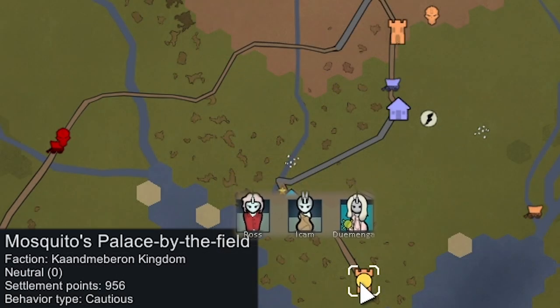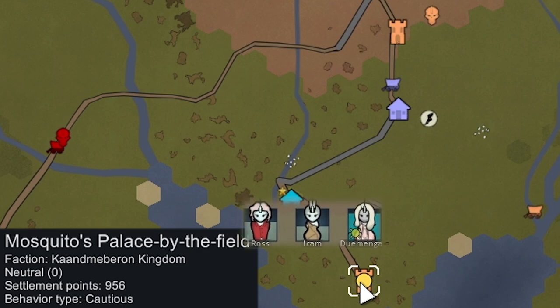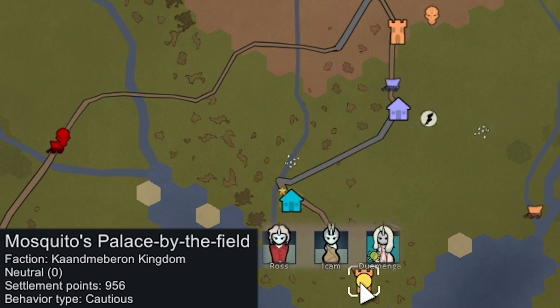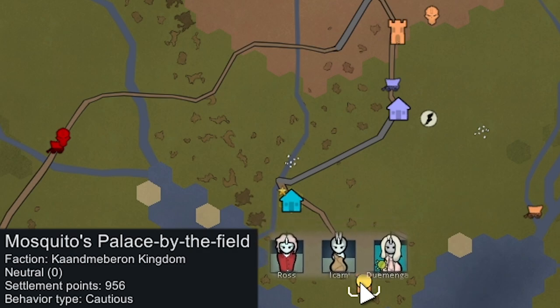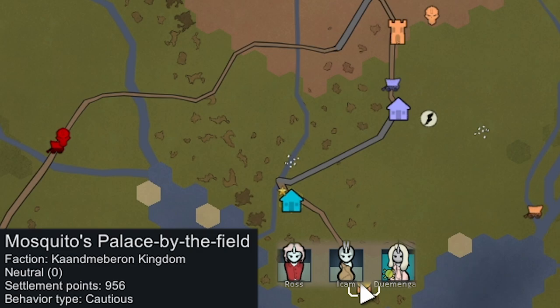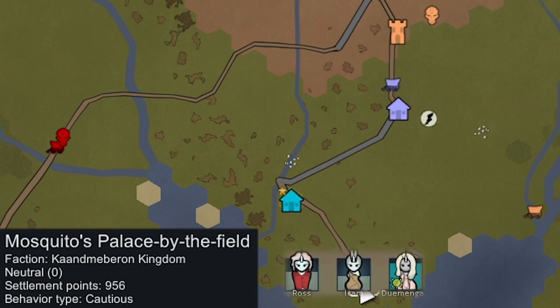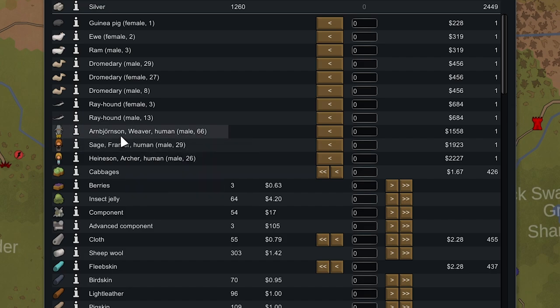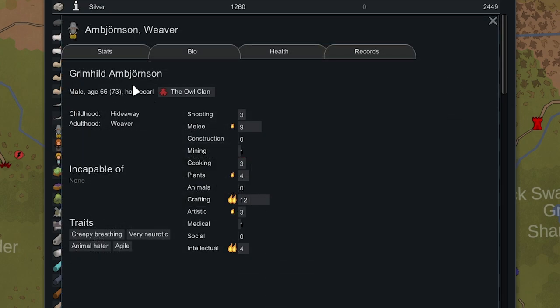We loaded all those goods onto a caravan with our Thrombonians — since Thrombonians can carry a lot — and sent them to this nearby medieval faction, Mosquitoes Palace by the Field, which is now neutral. We can trade with these guys. They do actually have a few slaves. This dude Grimhild would be an amazing researcher — he's got a burning passion for Intellectual and is very neurotic so he works quicker, but he's 66 years old.